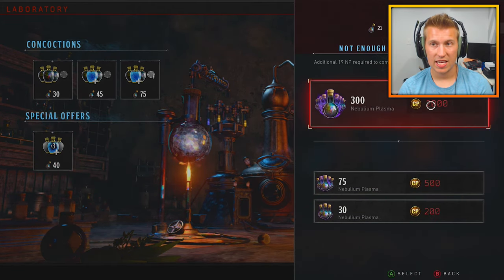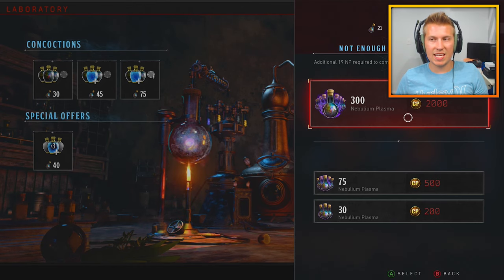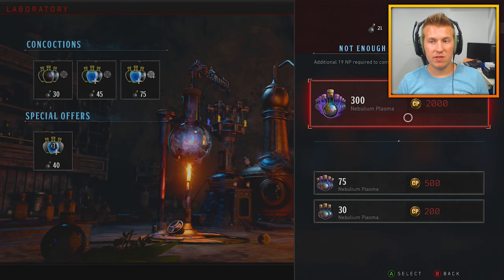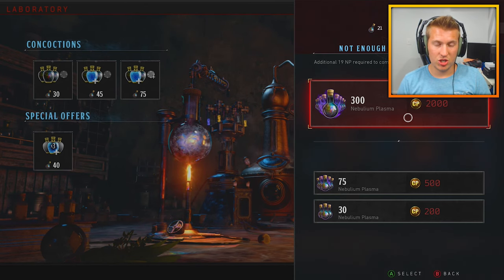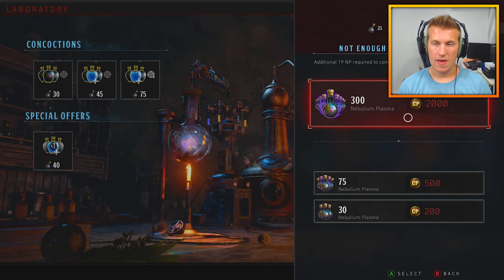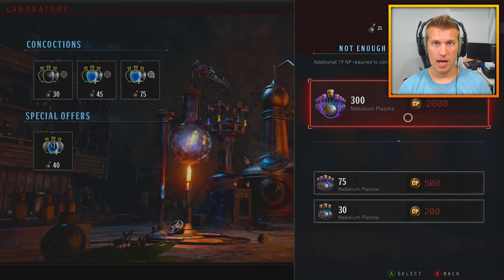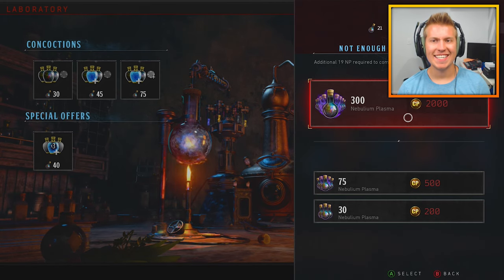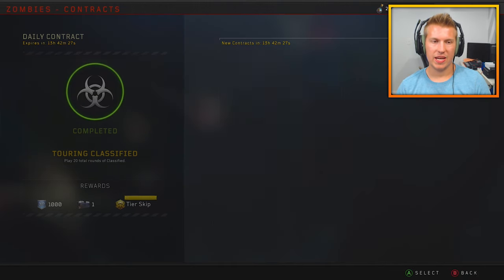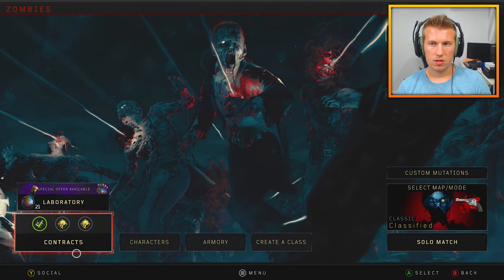That's not too bad — I could probably get all of that done in about an hour and a half. That gives me 135, which is basically half of 300 — like $10 worth. So the rate at which you earn it is like almost $10 an hour. If you actually wanted to pay for this stuff you'd be making like $15 an hour's worth of grinding. I'd rather just spend an hour, maybe an hour and a half, grinding it out rather than spend $15 to buy this.